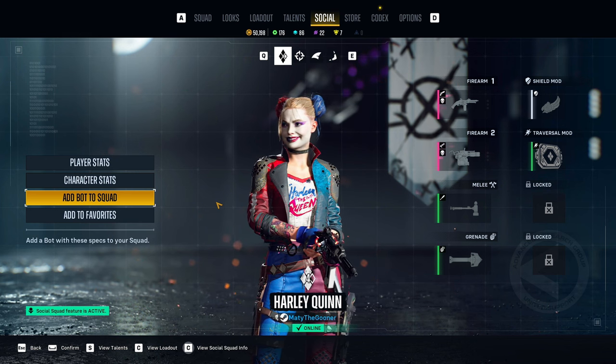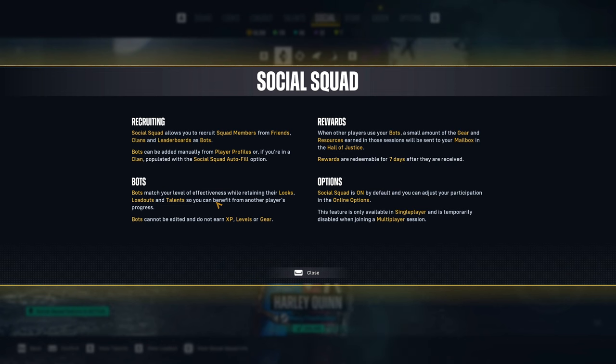Your friends you can do this for while in the game. Now what exactly does Social Squad do? It literally just loads that player's profile as a bot inside of your own match. While leveling up and going through the main story it's not going to be as useful, but once you get towards end game content or if you're going up against a boss, it would be a lot more useful — because you get all the stats, talents, looks, and loadouts of that bot.